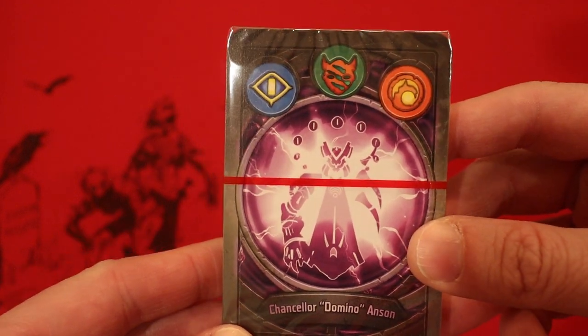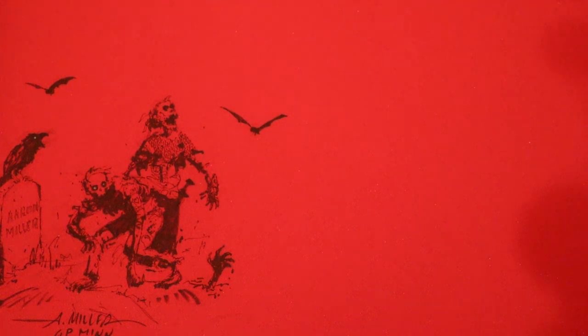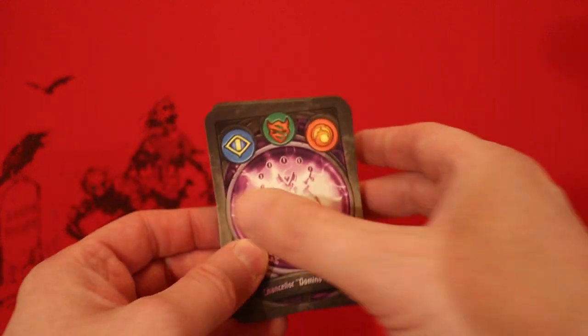Today's deck is Sanctum, Untamed, and Brobnar — Chancellor Domino Anson. Let's see what this deck has in store for us. This box overall has been really good. I love everything this box has — every deck has just been on fire so far. Let's have a nice strong finish, shall we?